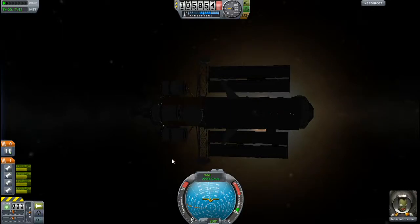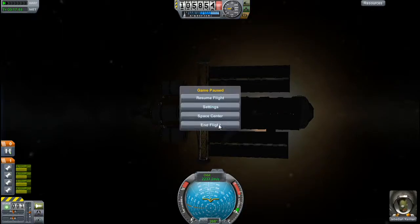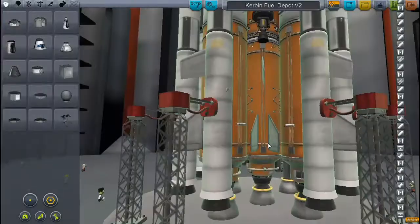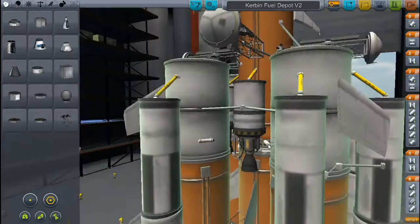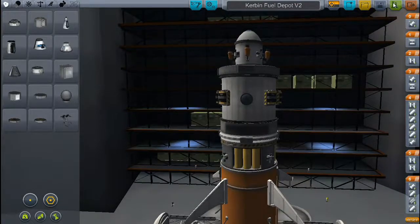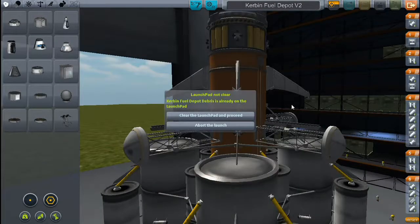What we need to do now is get this thing into orbit. I've gotten into the habit of not talking during the loading screen, so I start a thought and then stop. What we need to do now is get this thing into orbit. So let's go — launch. Let's go to space.